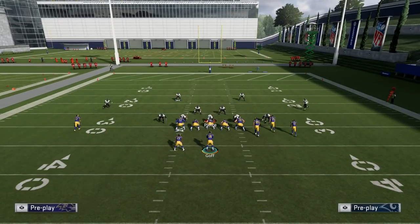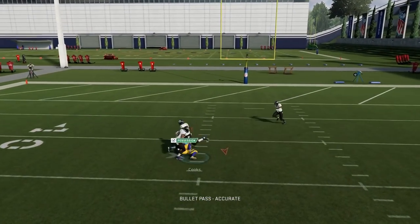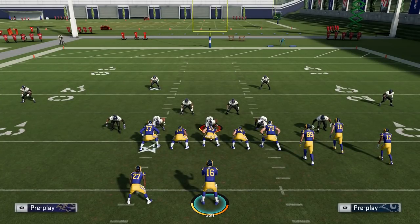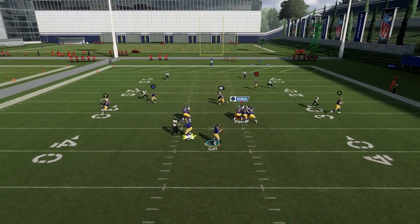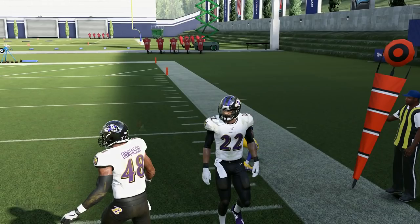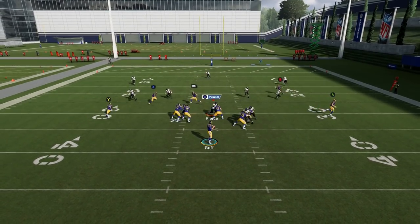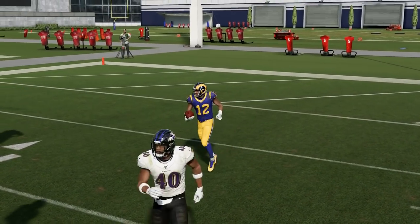If they go man defense, you can really start breaking out the post. The post is going to do a really good job at creating separation — you want to have a decent route runner there for the best separation. You saw he was able to create pretty good separation against a pretty good cornerback. Your drag routes coming underneath will also usually create really good separation as long as you have some decent speed there. If they go zone and start shading down, like a cover 3 shaded down, you can take advantage of the post over the middle — you pass lead it, go for the possession catch, and you're always going to get down in front of the safeties.